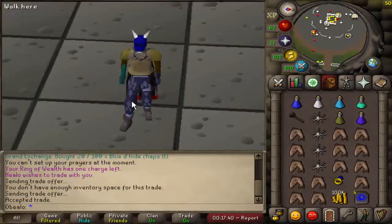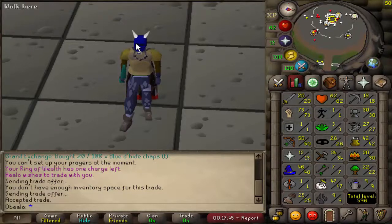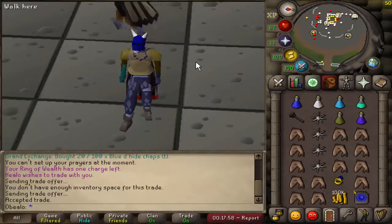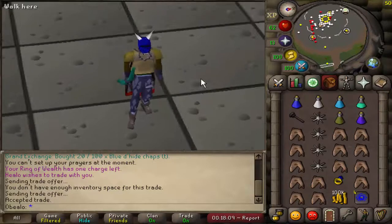This is the setup we're going to be using: 47 combat, 62 HP, 73 strength, 50 range, 13 prayer. Got this gear — we're going to be protecting the b-neck, obby maul, and obby cape. Once I get a little more comfortable, I'm going to bring the glory to switch into as well. For those watching on YouTube, I did stream this — hit the bell by the subscribe button so you're notified when I go live. We're going to try W325 first; if not, we'll go straight to BH.